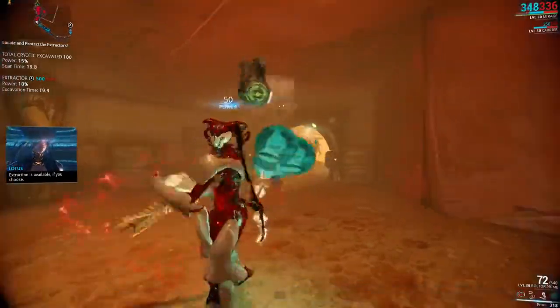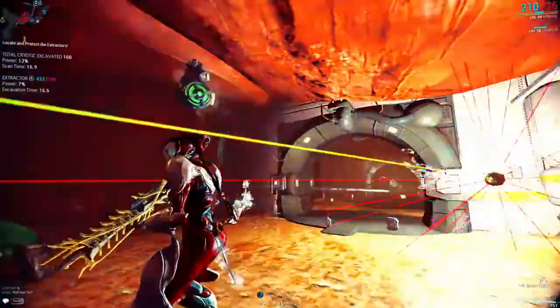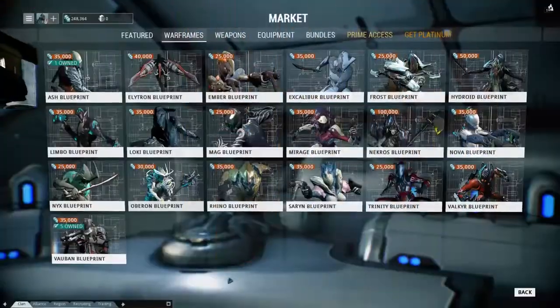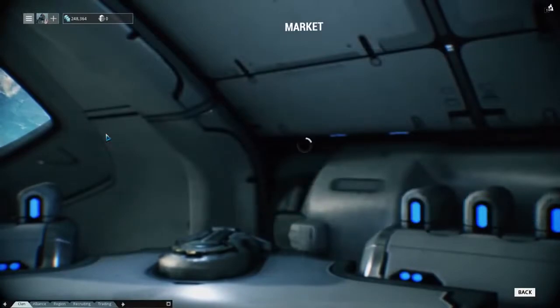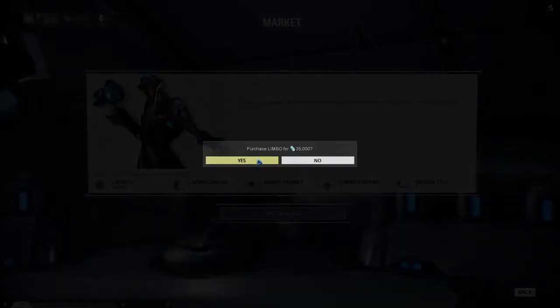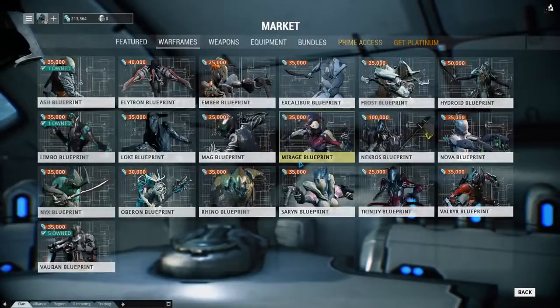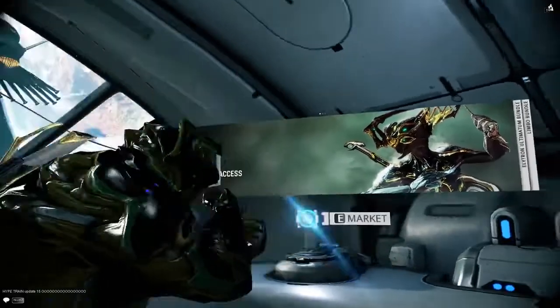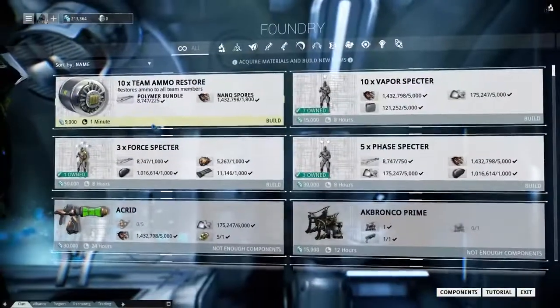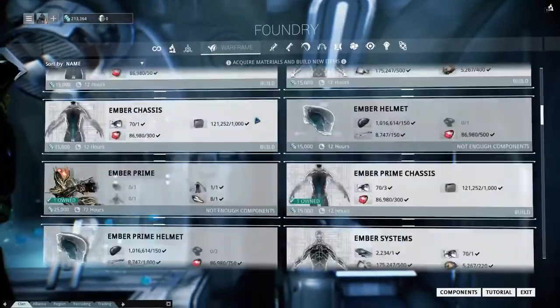Now that we have all blueprint parts, the only thing that we still need is a blueprint for the Limbo itself. We go to the market, we buy that bastard. And then what do we do? Well, it's easy — we go to the foundry, wait for it, push the button, and we're going to find ourselves a Limbo.